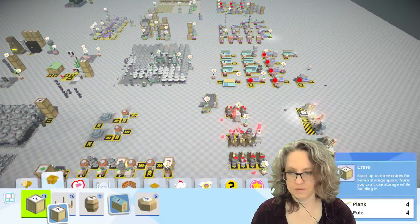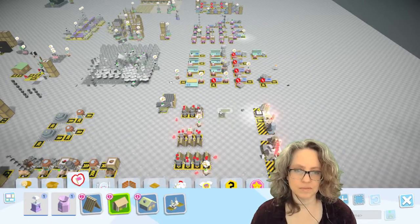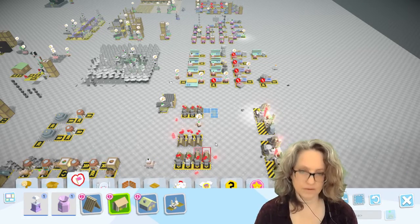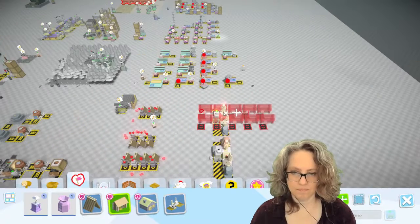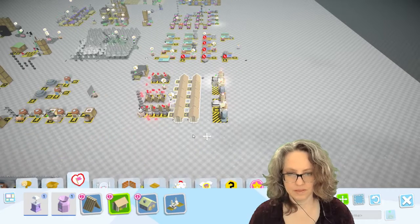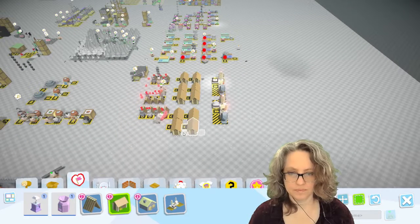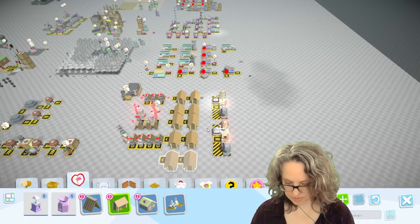I think we can put our colonists in better housing. How about some log cabins, everybody? If I go this way there's room to — I thought I made log cabins. Oh my god, I did make them. If I put them this way, there's room to walk in both directions. And then I'll make a little path. Like that — yeah, that's beautiful. It's completely asymmetrical and wonderful.